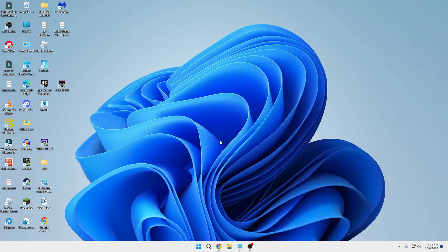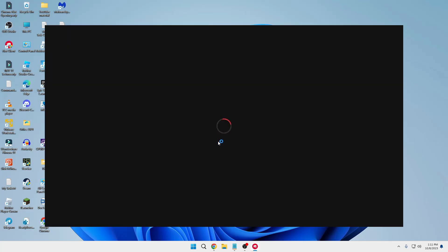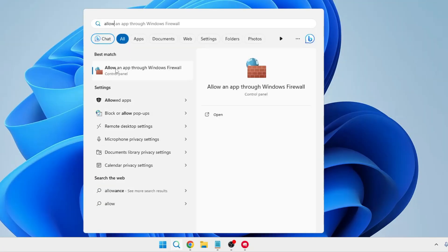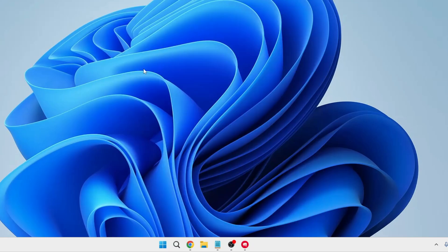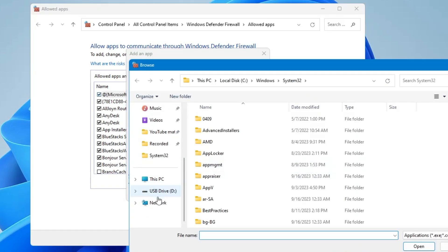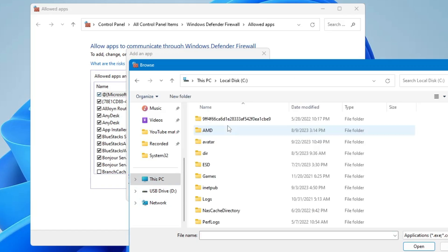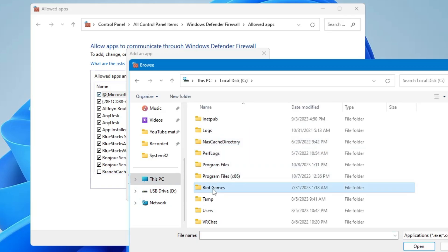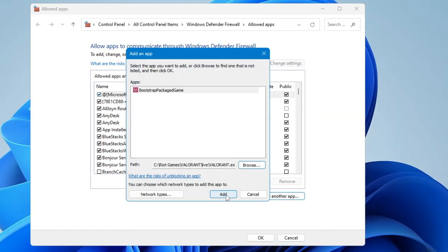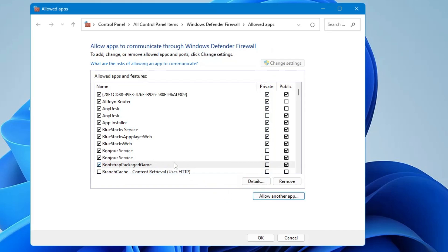If the problem still occurs, click on your Windows search, type Allow, and from the suggestions click on Allow an App through Windows Firewall. Click on Change Settings, then click Allow Another App, then Browse. Navigate to This PC > Local Disk C > Riot Games > Valorant > Live, find Valorant.exe, select it, click Open, then click Add. Make sure both the Private and Public options are checked.